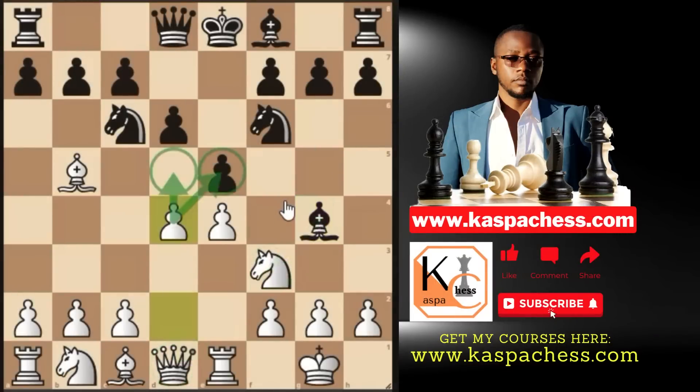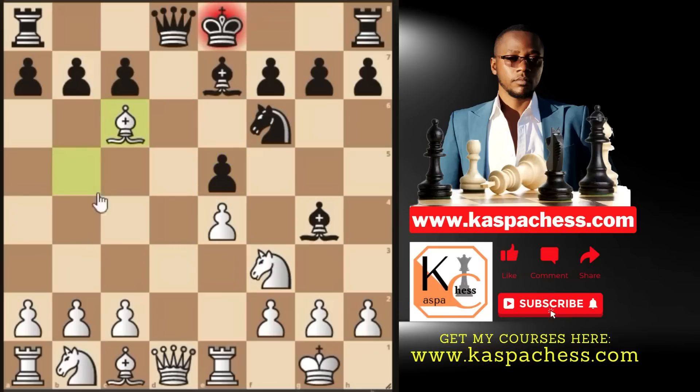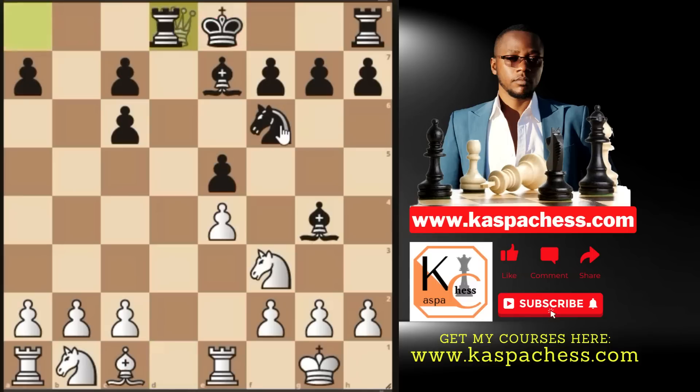Back to this position — you go pawn to D4 again. This time, instead of taking, if they play Bishop E7, you just take on E5 yourself. After D takes E5, I recommend taking on C6. They have to take back, after which you just simplify the game: Queen takes D8, Rook takes D8, Knight takes E5 — threatening to capture the light-squared bishop or the pawn on C6. Trust me, in this position White has a plus-four advantage, not to mention the damaged pawn structure on the Queen's side. These are just some technicalities to look at when playing the Ruy Lopez.